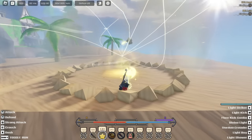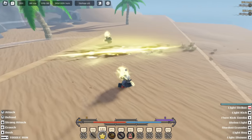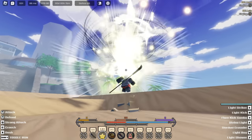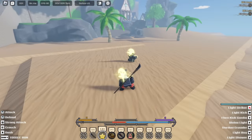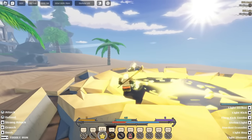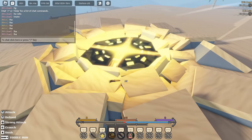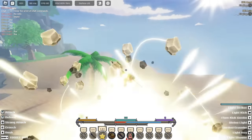The second move is called Blur Kick Combo. The fourth move is called Divine Light — you can actually aim this, and it also does burn damage. The next move is called Stardust Crusader — it's an air combo starter.